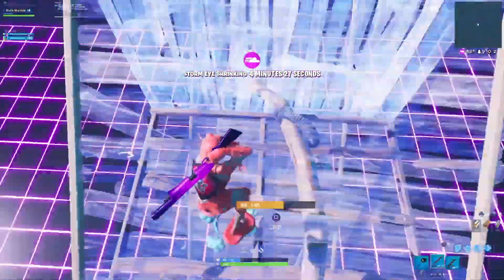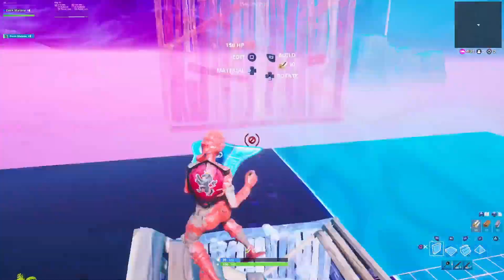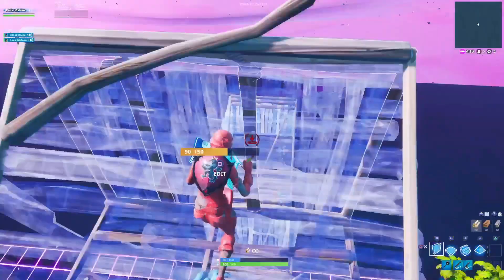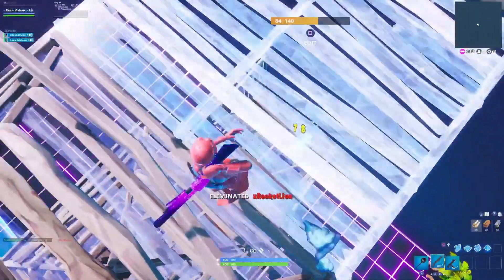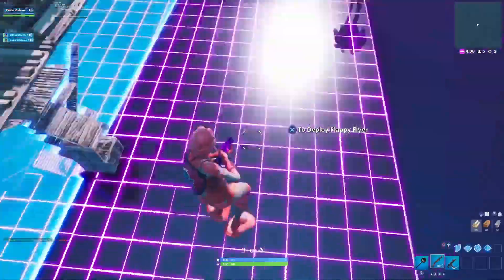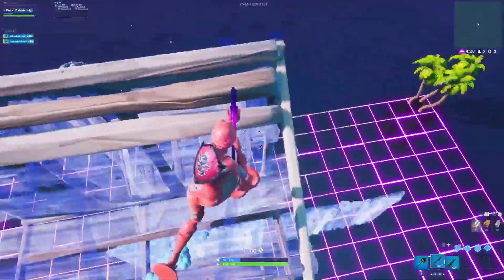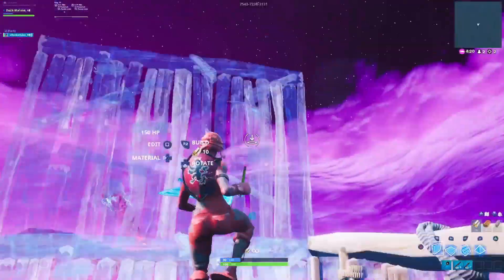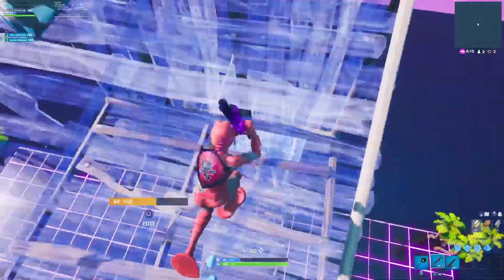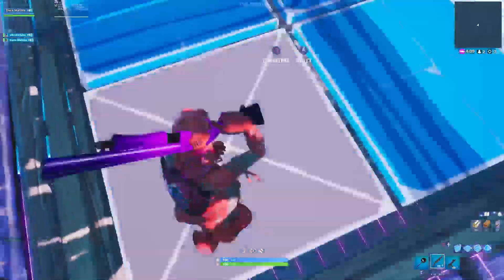Ahí está la nueva isla uno versus uno. El código está en la descripción. Cada temporada estoy dándole un nuevo diseño; este me inspiré en uno que hizo Flee, que es retro, entonces hice uno de esa onda retro también. No es el mismo, quería darle mi toque, que siempre es tener la playita al fondo. También enseñé en un tutorial cómo ponerle playa a sus islas. Los que ya tienen la isla simplemente métanse y ya tendrán el nuevo diseño. ¡Espero que les haya gustado el video, los veo en el siguiente!